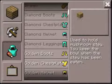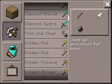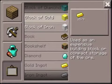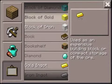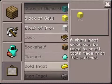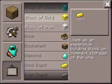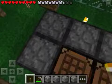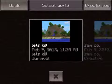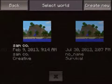So, crafting table. I need four blocks of gold. Four blocks of gold takes nine ingots each, so it's 36. I need 11 more blocks of gold, which I don't have yet. So I'll show you on creative.